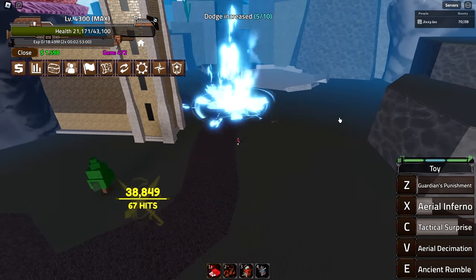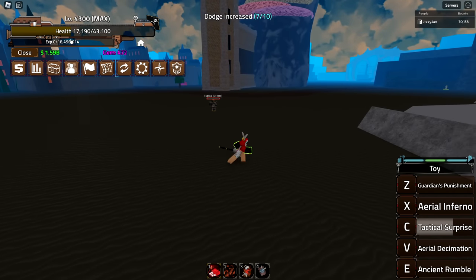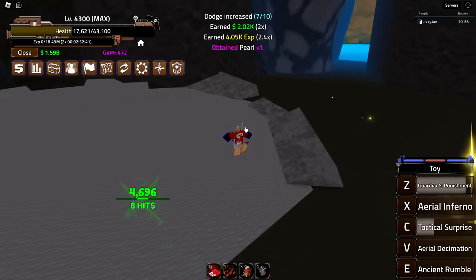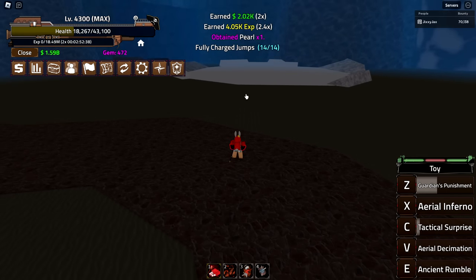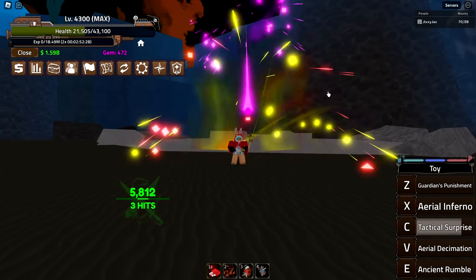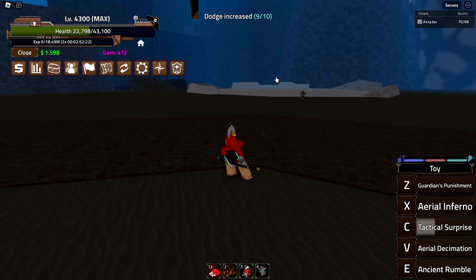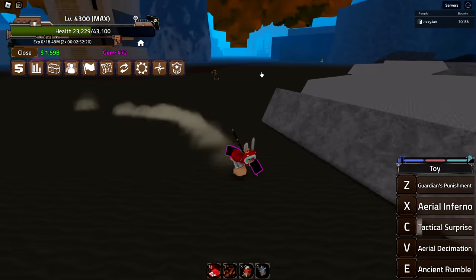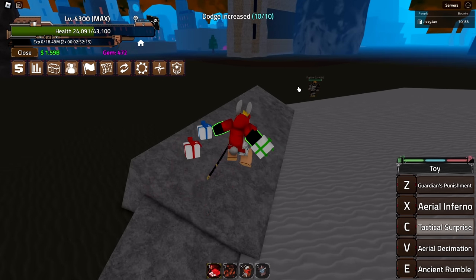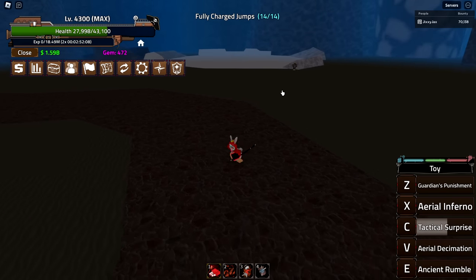It keeps doing the ice one. There was a beam that came back to me — do I have to hold it to trigger that? I'm not sure if it healed me, but that's really cool. So it seems like the presents do different things — I'm guessing the red ones are balloons, the green ones are explosions, and there's a blue one for ice. Every single present is slightly different.